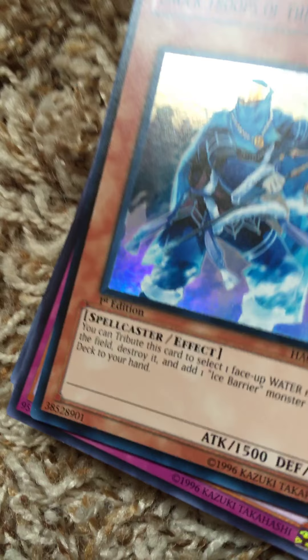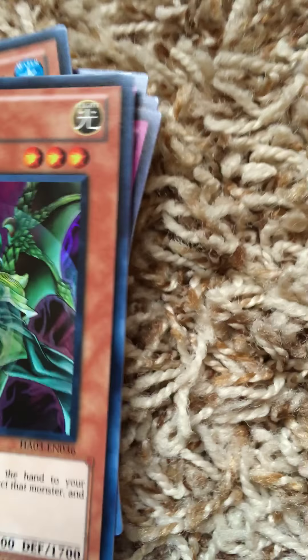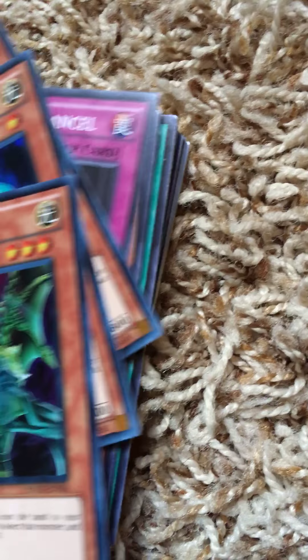Shock Troops of the Ice Barrier — foil. Worm Ugly — again foil. Fabled Dive — foil again, but this is a pretty cool foil because it shows off the fire more.